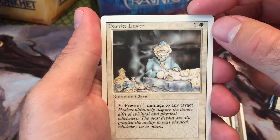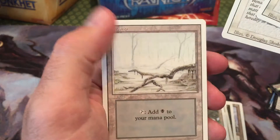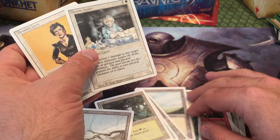Semite Healer — is that the rare? I don't know. And a Benelish Hero with a Swamp. I don't know which one's the rare. Or is that Shatter the rare? I don't know.